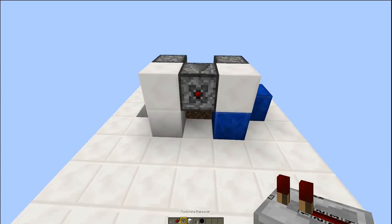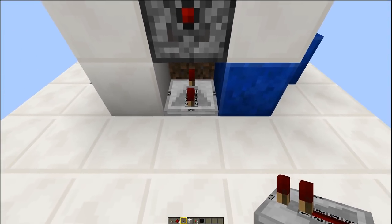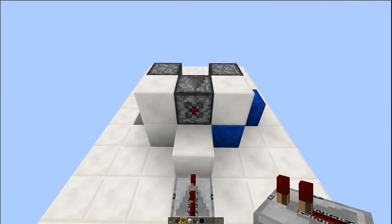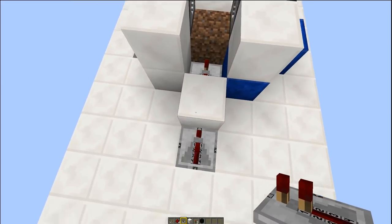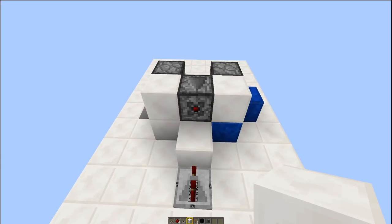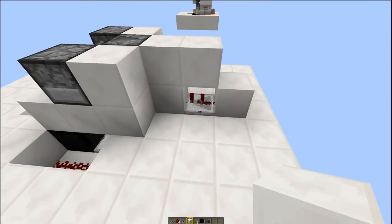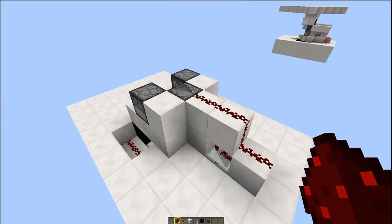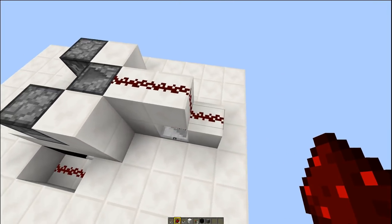Now go around the back and start putting in the redstone wiring. Take out your repeaters and put a repeater going into your dirt block — set that on four ticks, it has to be on four ticks. Solid block behind it, then a repeater going into that block set on two ticks. Very important: the repeater going into the dirt block — the farmland — has to be on four. Then a solid block and a repeater there set on two. Put a solid block on the back of the observer, a solid block next to it, and a solid block down. Then put some dust on top of those three blocks.